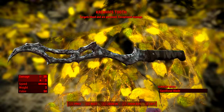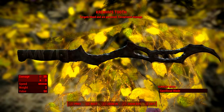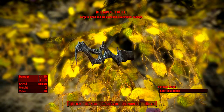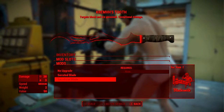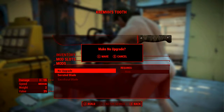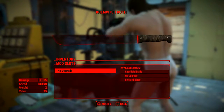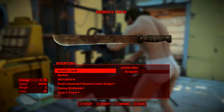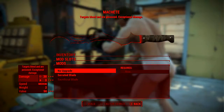The current mod is Sacrificial Blade, which is actually a unique machete modification that can only be found on Krem's Tooth. Interestingly, at the weapons bench the Sacrificial Blade mod can be removed from Krem's Tooth and will then go into your inventory as a mod that can be applied to any machete in the game. Here I've removed it from Krem's Tooth and then applied it to a standard machete.